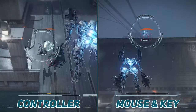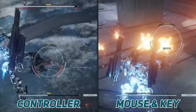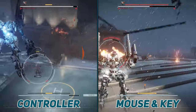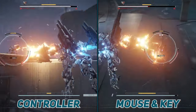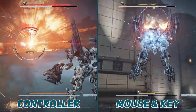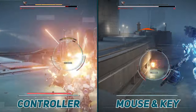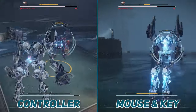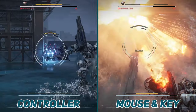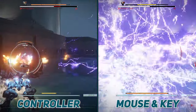When choosing a control, consider: how long it takes to learn and master — I found both have a learning curve, but mouse and keyboard is a little more forgiving and intuitive. Also consider cost: either works fine with what you have, and you don't need to go out of your way to get a controller. Unlike Elden Ring or Dark Souls where a controller makes fights easier, in Armored Core it really doesn't matter — both function almost the same. Ultimately, the best control is the one you feel most comfortable with, but I would go for mouse and keyboard.